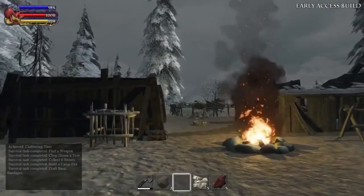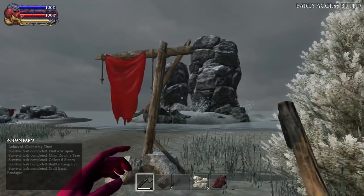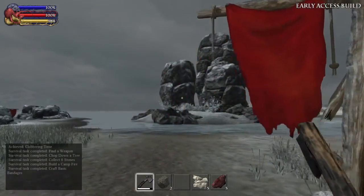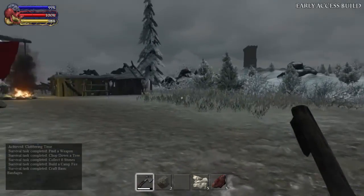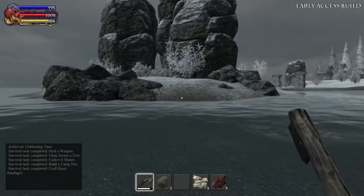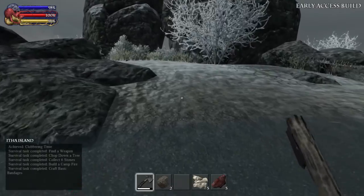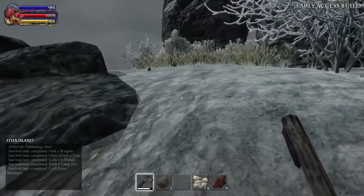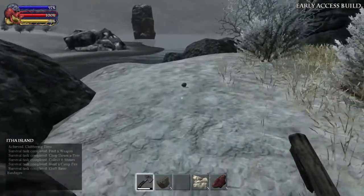We've just warmed up, done a bit of inventory management, and now we're going to continue looking around the starter island of the new beta version of the new islands, the Sundered Isles. We're in full health at the moment. We've gathered quite a bit of stuff — our inventory is groaning at the seams. I'm just going to go over to this island; I'm just intrigued to see what's on here. It's only a small little thing by the looks of it.